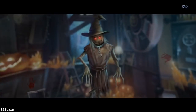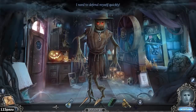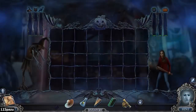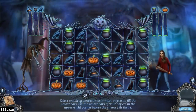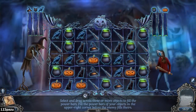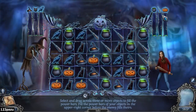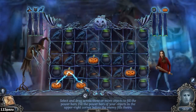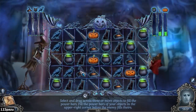A walking scarecrow - one that moves! I need to defend myself quickly. I can drag across three or more objects to fill the power bars. Fill the power bars of the objects in the upper right corner before the enemy fills theirs. We need three different categories: we have cats, cold ones, broomsticks, pumpkins. It's a one-on-one fight.